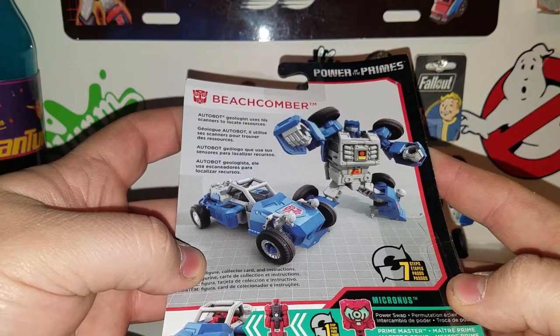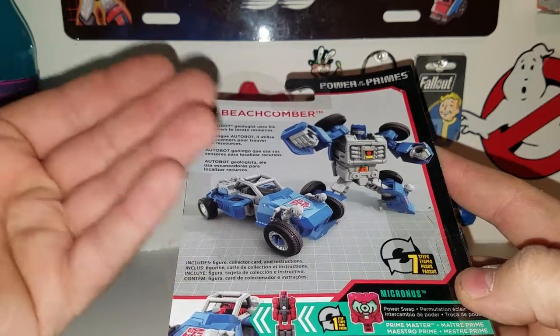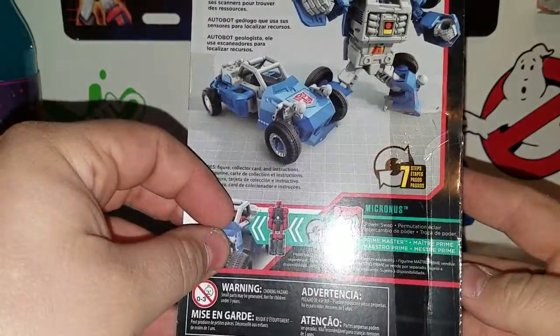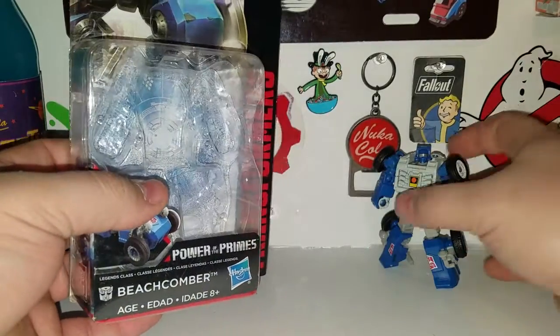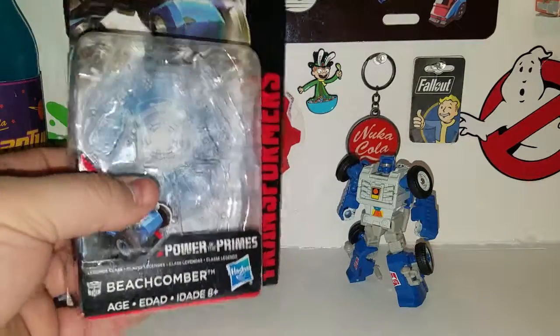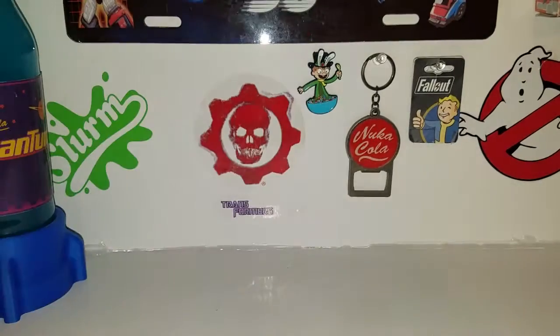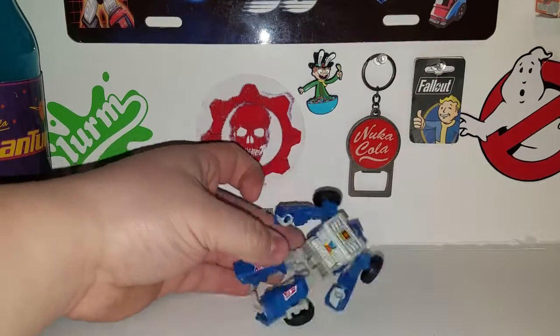The back description reads: Autobot geologist uses his scanners to locate resources. And that is correct — he is a geologist. He wants peace, not war.